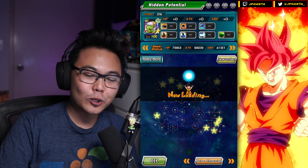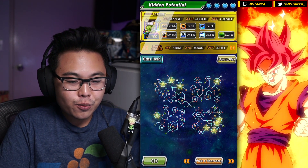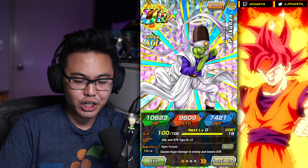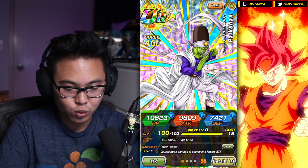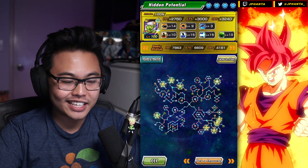Let's go and give him that Rainbow Star treatment. So his final stats are going to be 10,623 HP, 9,609 attack, and 7,421 defense. We're going to quickly build him a team and then we can get into the showcase.